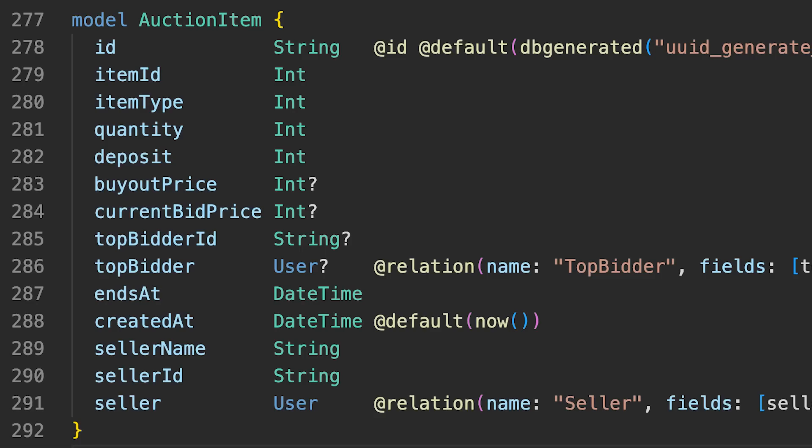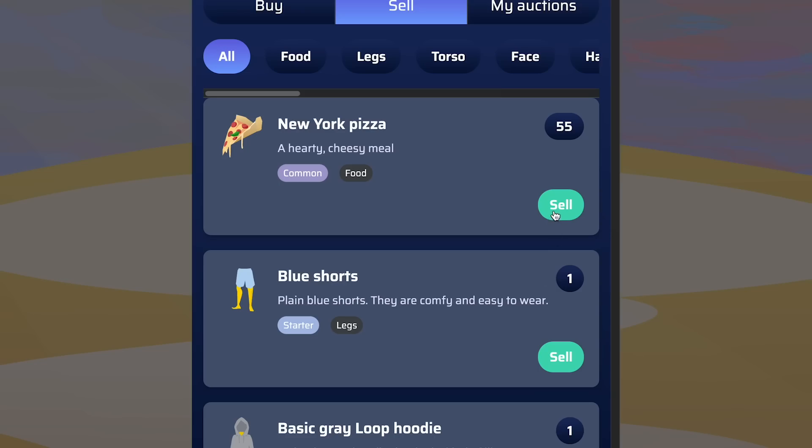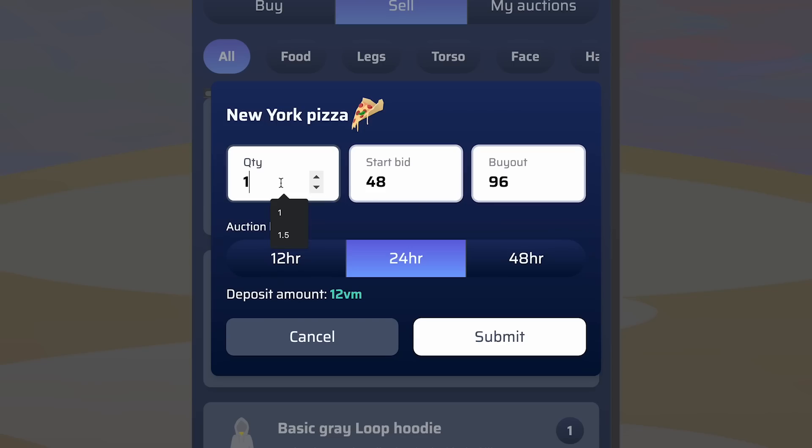The only thing I can think that's special about it is you only keep track of the top bid on an item, and you also can't cancel a bid, which makes coding this way easier. Because of that, I just need one database table for the entire auction house. I call it auction_item, and it just stores the details of every item that is on the auction house, and each item has who the top bidder is — and that's it.